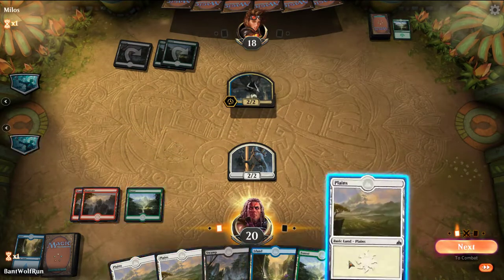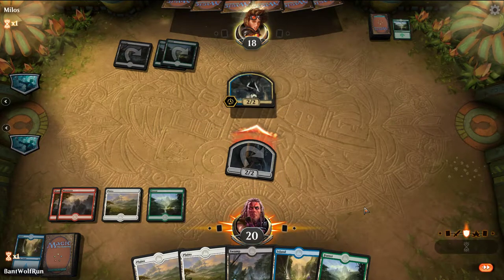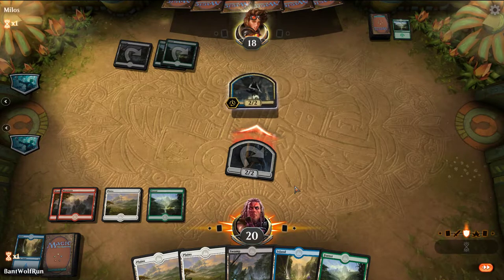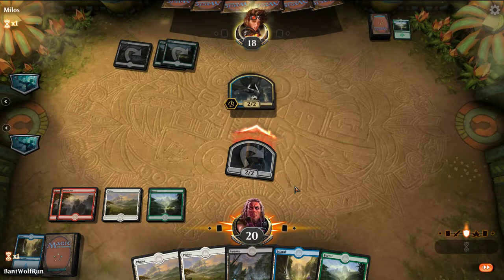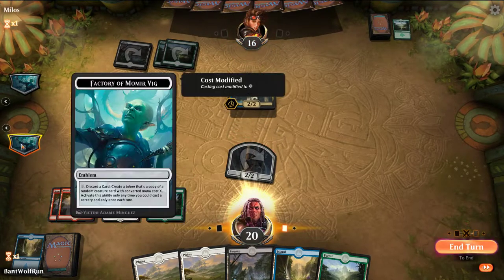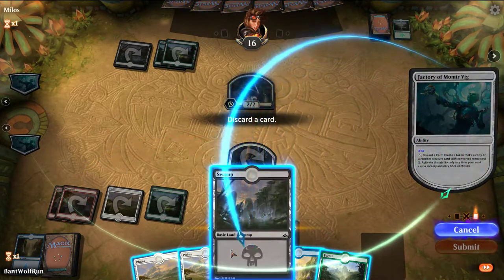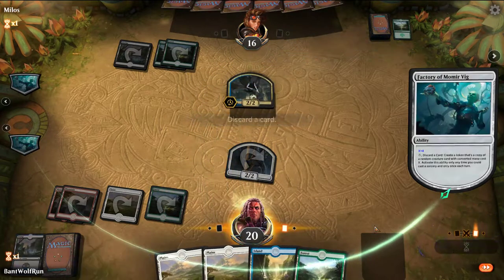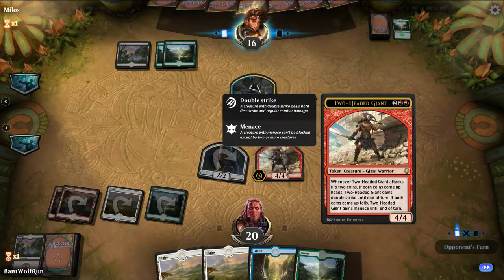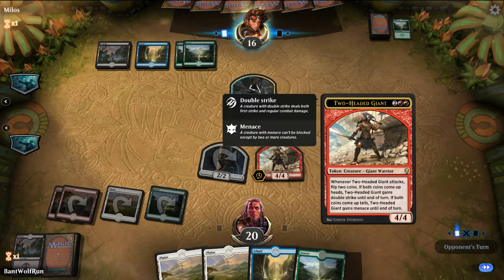They could actually mill us out here - not the best because they can't actually cast spells. The opponent is not going to block, so just take the damage. Let's get rid of the swamp. Flip 2 coins - both coins heads gains double strike, both coins tails. Okay, it's a big body at least.